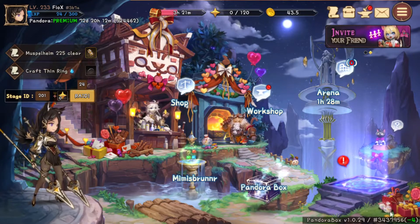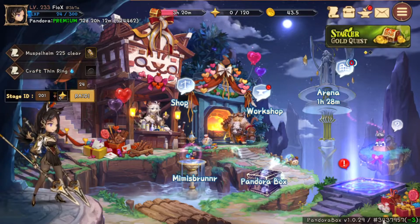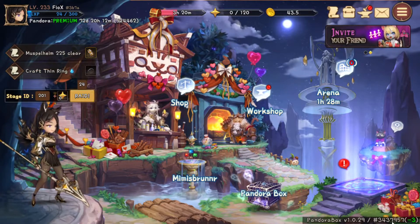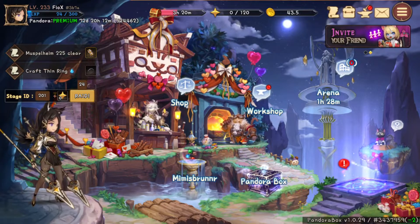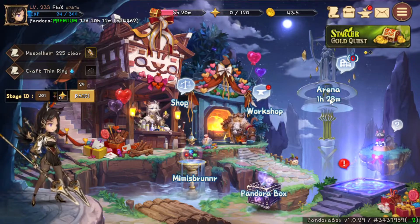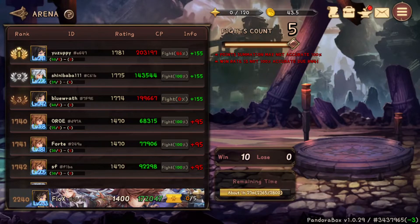How does time flow in 9 Chronicles, or how do I get more action points? They're both linked. In 9c, everything runs on blocks, as it is a blockchain game. This means that anything that advises you a real-time countdown — like the arena, or in this case where I'm using Pandora Blocks — are pure estimates based on the current block speed. This varies depending on the load on the blockchain and you can see the current state under 9cscan.com.